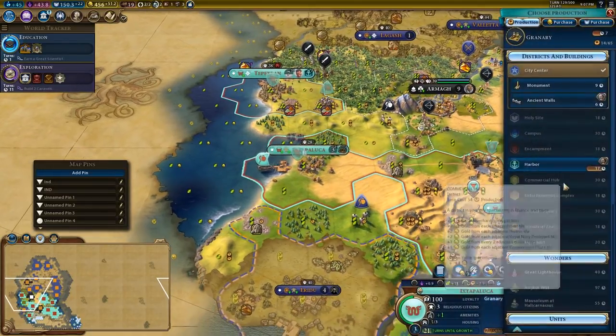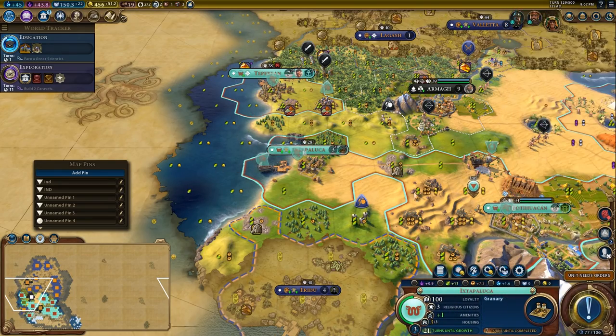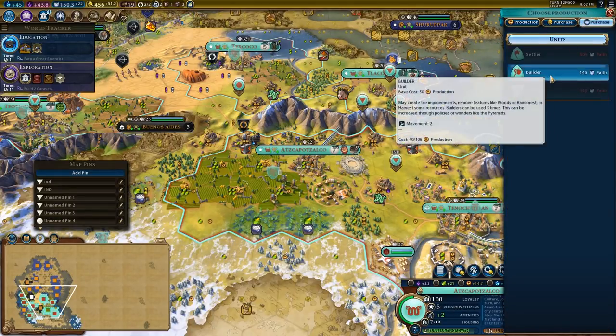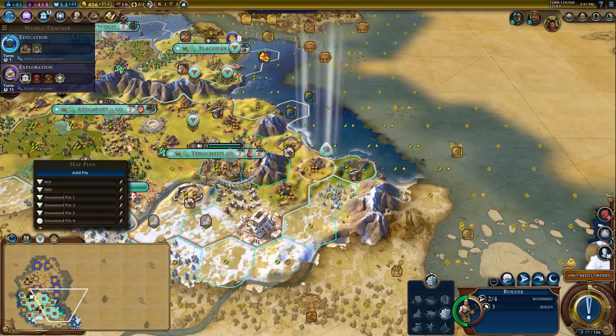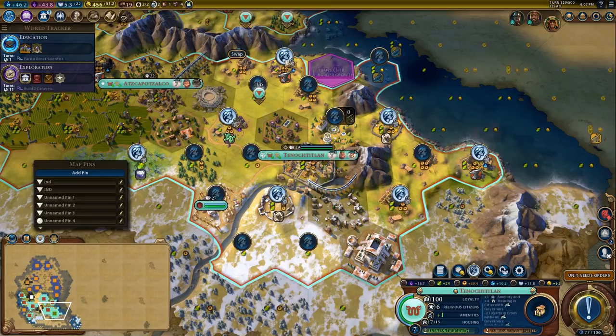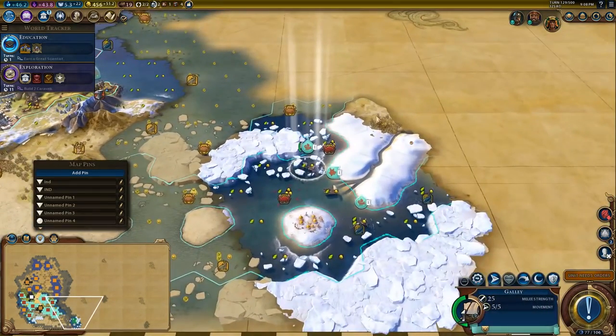We are going to switch to the harbour, insert production into the harbour, then switch back to finishing the granary. We are going to start producing a builder over here. We'll put down another mine for this city. Let's see if I unlock some of these tiles — the city has a good growth tile, so I accept this current layout. We're just making sure we're focusing on plenty of production and a decent amount of food — 32 production here is quite good so it should build things relatively quickly.